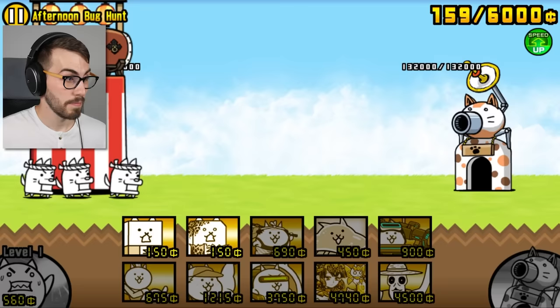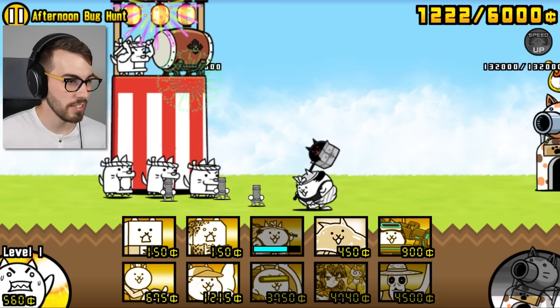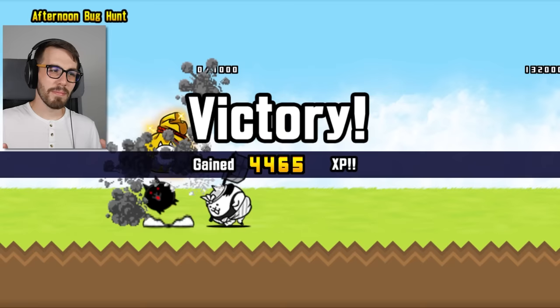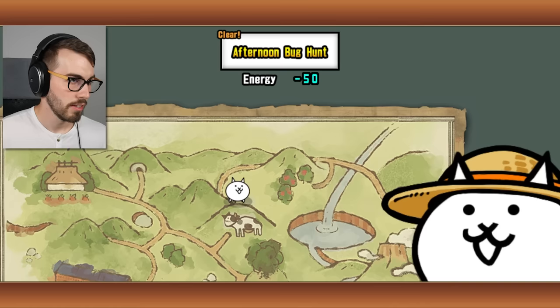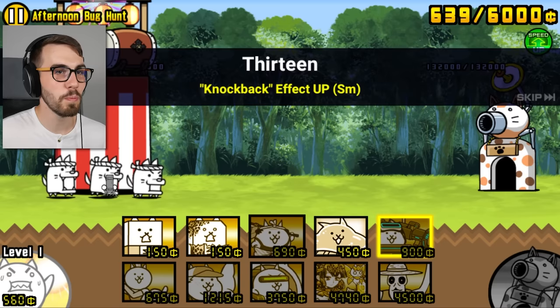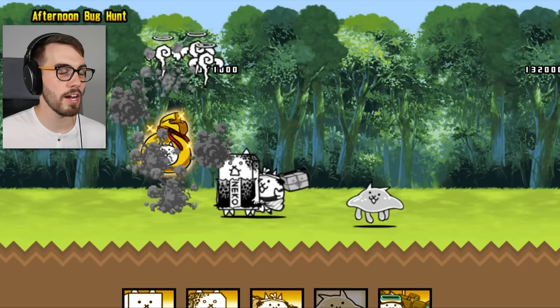Oh, I forgot about this. Check this guy out — there he is. He has a blind spot, so let's hope he doesn't get anything in the blind spot. That's a nice little area attack you got there, buddy. He doesn't seem that long range to me. Is he throwing a black cat? These stages — I still don't like them, they're super weird. Let me help you out there. You probably don't need it. There you go. You did it. Great job, little buddy.